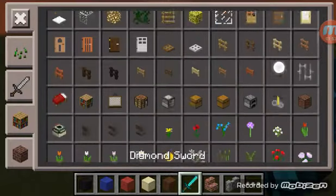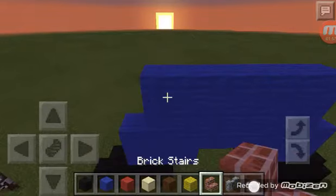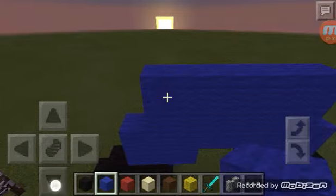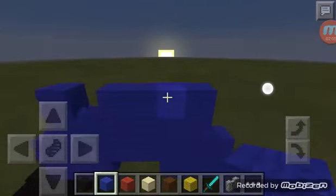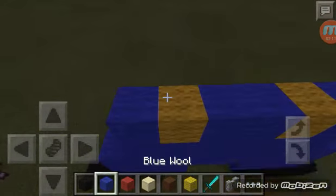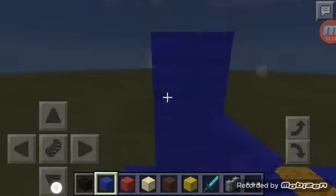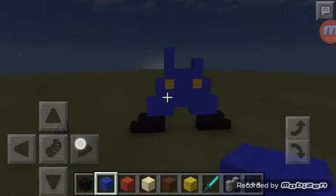Oh yeah, I forgot — you need yellow wool. Let me grab my stuff. Okay, what you want to do next is break these two and place the yellow wool in there. Get your blue wool, go up three, and on this one go up two and then go over two like that. It should be looking like this.